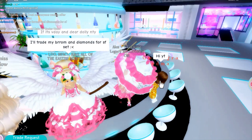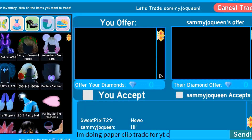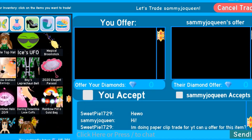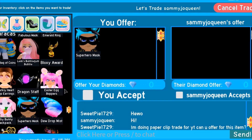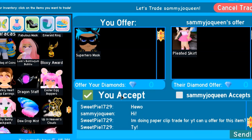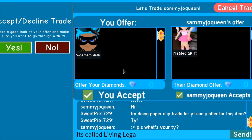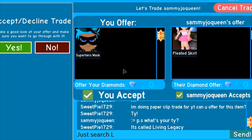She said hi to the YouTube channel, so we're gonna trade her right now. I'm doing a paperclip trade for YouTube — can you offer for this item? Let's see what she gives us. The superhero mask is like 3k or 2k — maybe 5k, I'll take it. I already have a pleated skirt but that's great because now I can trade this at higher value.